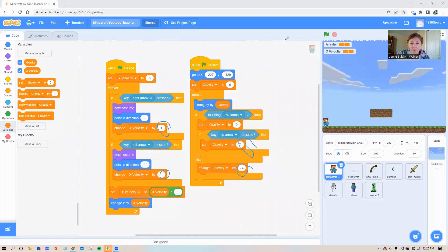That is our platformer gravity and x velocity code. Now up on my game I can see 'gravity' and 'x velocity' variables showing — I don't want those displayed, so I'm going to uncheck them so they don't show up on my game.